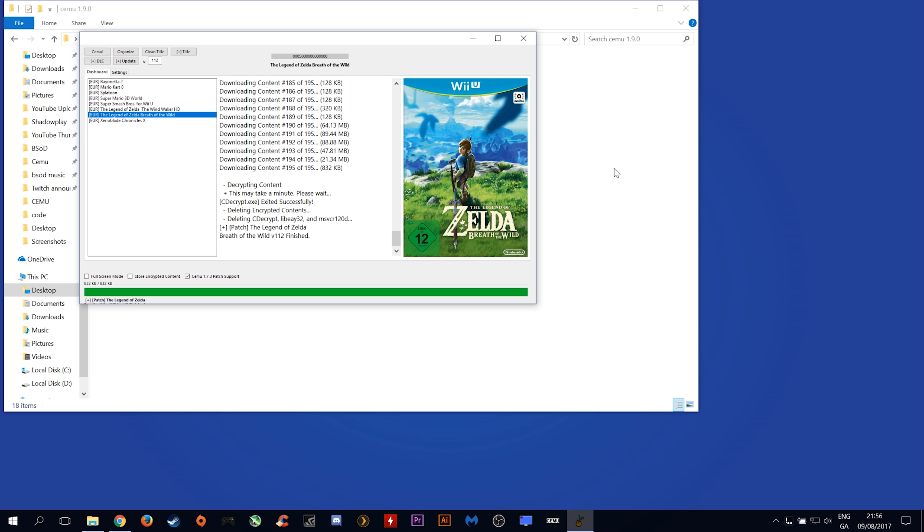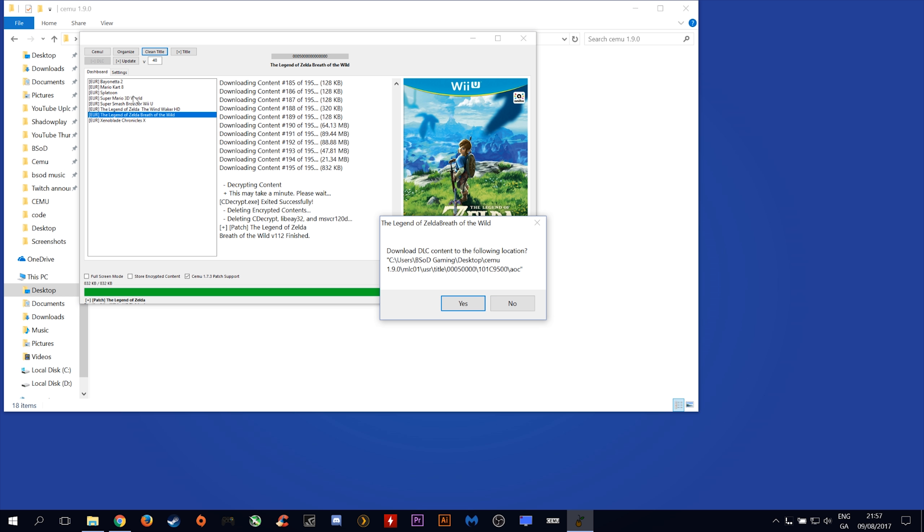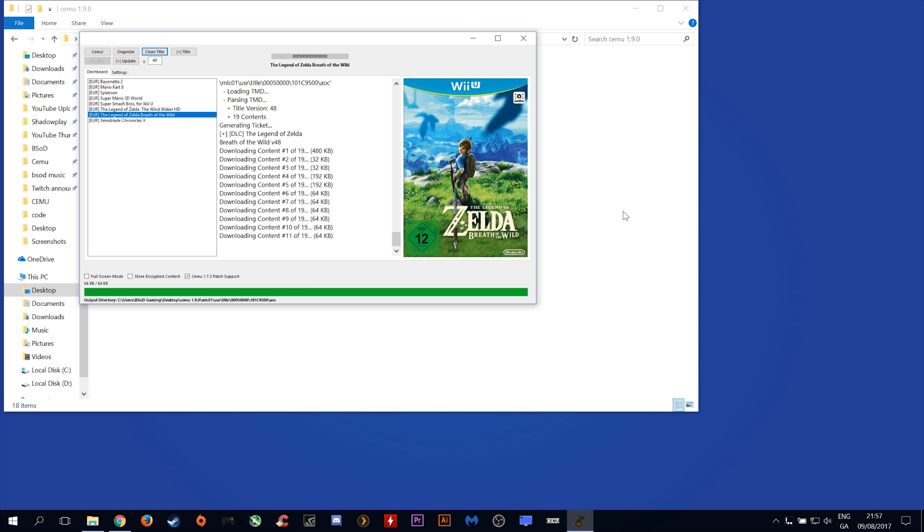Now that that has finished downloading, we are also going to add the latest DLC if you have not done so already. This DLC gives you the Trials of the Sword DLC and I would highly recommend downloading it. Come up to this box, enter V48 and click plus DLC. You can also see it downloading here. This process will once again take quite a large amount of time so please be patient.